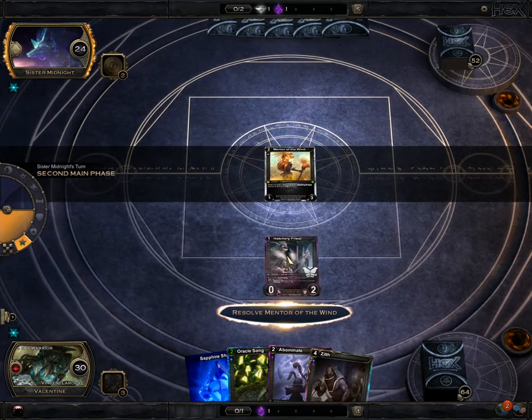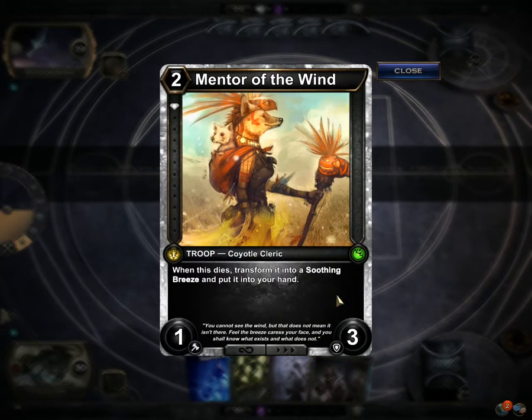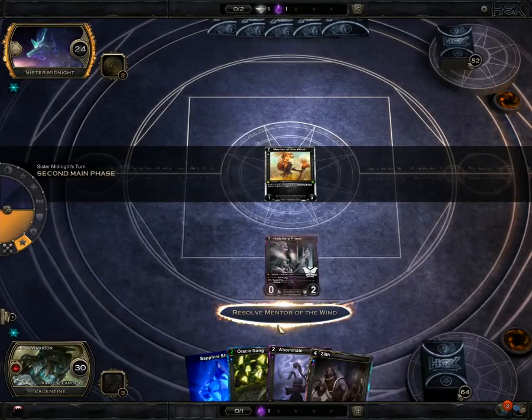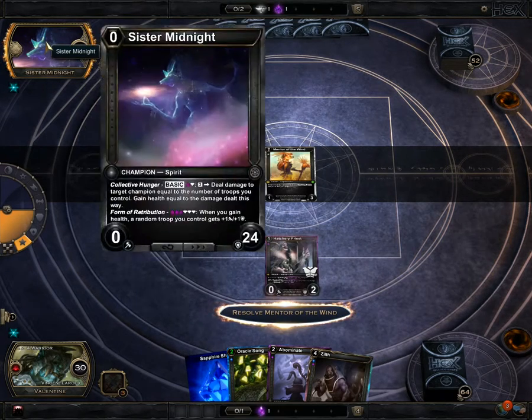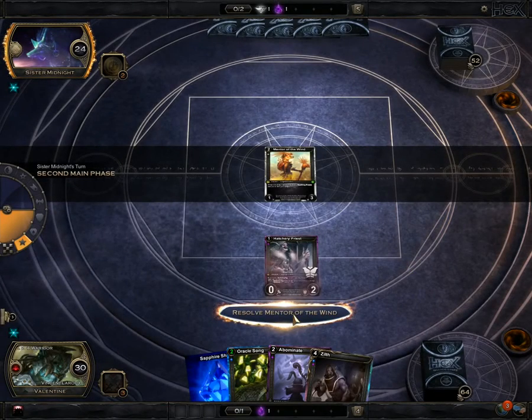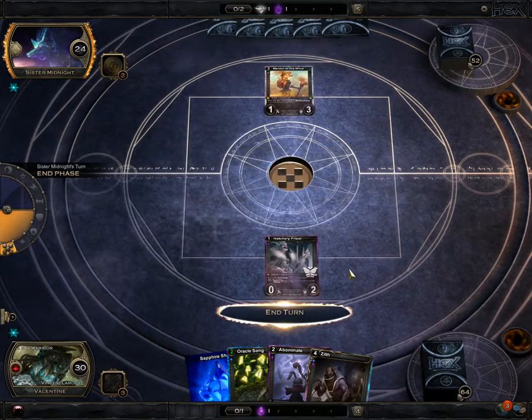I actually found out how to unlock extended animation for it — this dies, transform it into a soothing breeze and put it into your hand. Oh, it gains seven health. Yeah, see its effects here: pay three, deal damage to target champion equal to the number of troops you control, gain health equal to the damage dealt this way. And form of retribution — when you gain health, a random troop you control gets plus one plus one. It's quite a difficult boss.